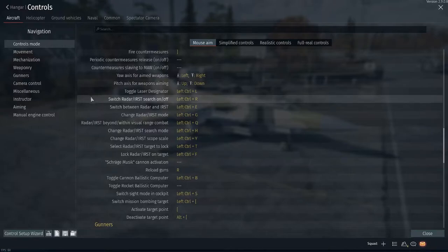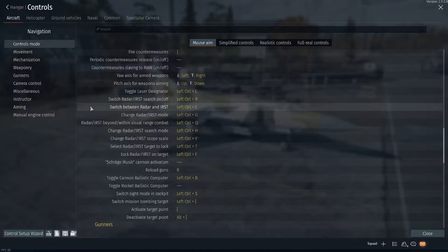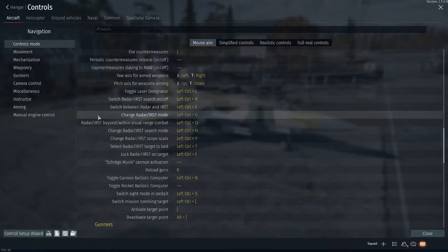Coming down further to the radar-specific controls: switch radar/IRST search on/off will turn your radar on or off — useful if you want to sneak up on someone and not alert their RWR. There's also a keybind to switch between the radar and the IRST on aircraft that have an IRST system; currently this is only useful on the MiG-23M. Next, change radar/IRST mode lets you cycle through different radar modes — helpful on the British Phantoms, the F4EJ Kai, the Viggen, and the MiG-23M to cycle between pulse Doppler look-down modes and regular search modes.